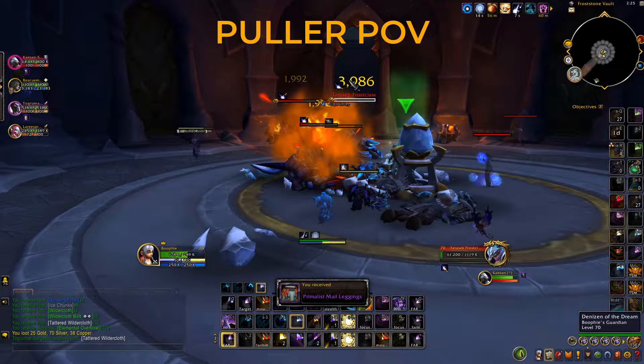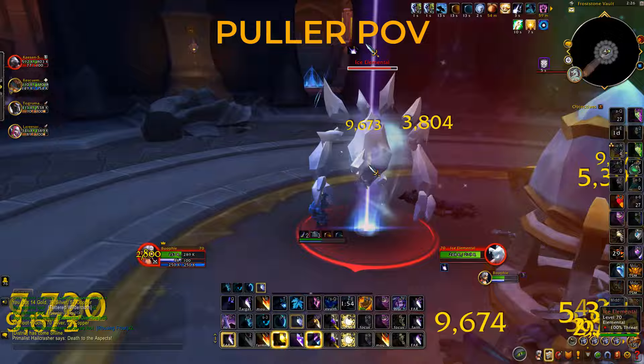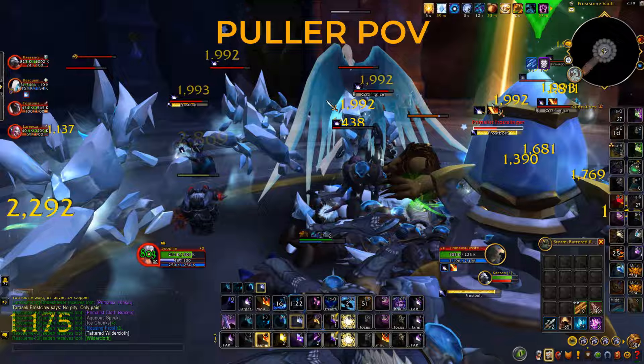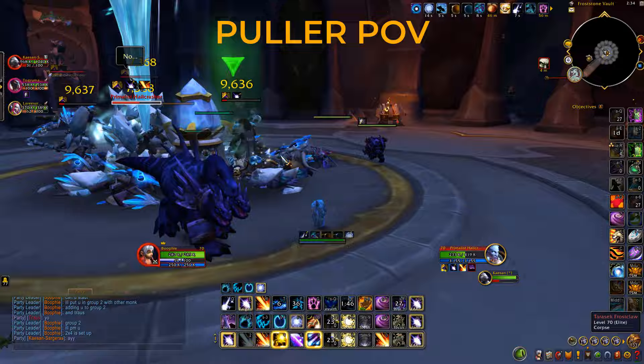Now we're also getting catch-up gear, which is very important for disenchanting. What you do is click on the gear to see what gear piece it gives you, learn it, and then you can disenchant it. You get a lot of radiant crystals from that, and if you're specced into the enchanting tree I showed earlier, you have a chance to get multiple resonant crystals — you can get up to 500 gold, or like five or six hundred gold from just one of these purple catch-up gear drops.